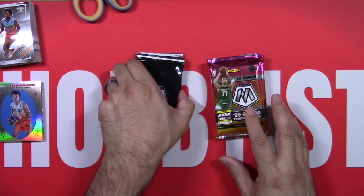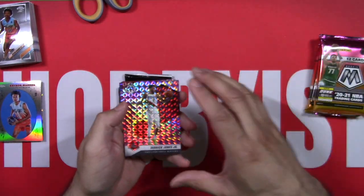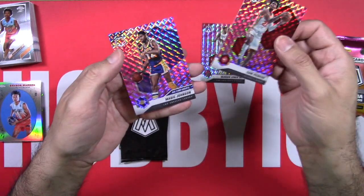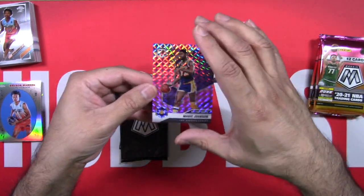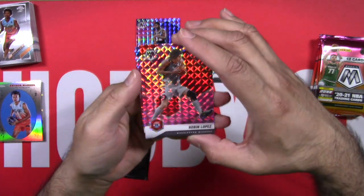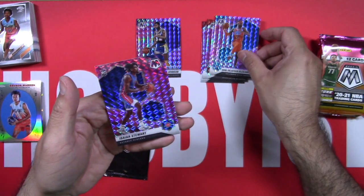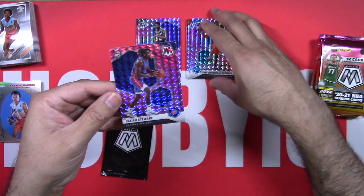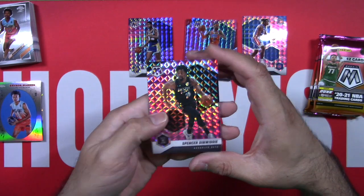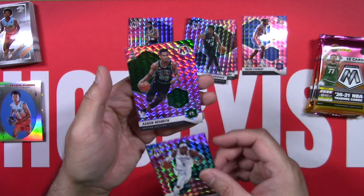Since we're Genesis hunting, I will open these last because we cannot pull a Genesis from those. We've got a Derek Jones Jr., Cam Reddish on a pink parallel, and a Magic Johnson All-Time Greats — nice, that will go in my PC. Here we go with a Robin Lopez, Shai Gilgeous-Alexander, and a rookie Isaiah Stewart. We're going to start things off with a Spencer Dinwiddie, a Lou Dort — another rookie — and Aaron Nesmith.